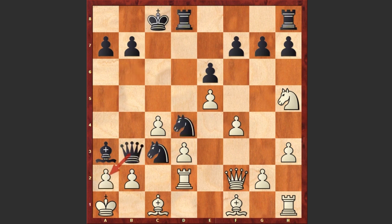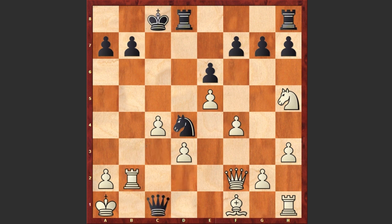After Qb3, Karyakin captured on c3, but now comes Qxc3. Bb2 — of course Espienko had calculated everything. Bxb2 check. Rxb2. Qc1 check. Rb1 — here comes the knight, forcing white to give up the queen.